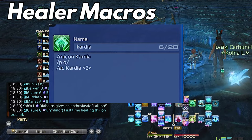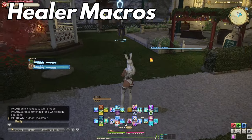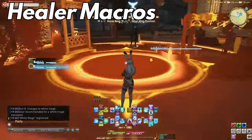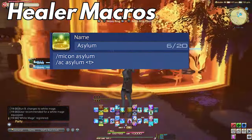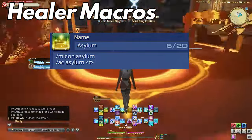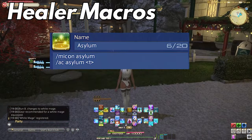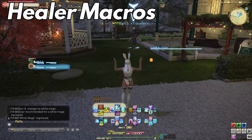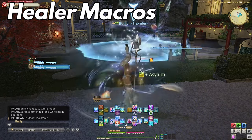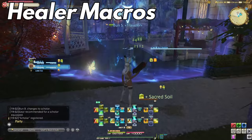White Mage has one I really love — the ground target macro — which essentially allows you to cast Asylum on a target without having to position it manually, which is great for controller users. This macro reads as: /micon Asylum, /ac Asylum <t>. So you only have to target the tank and cast, and there goes the bubble. This is the same macro for Scholar's Sacred Soil — you just replace the ability name.